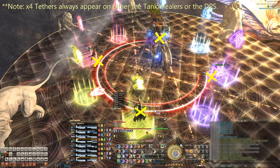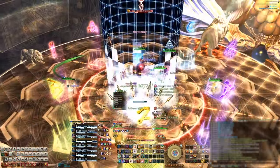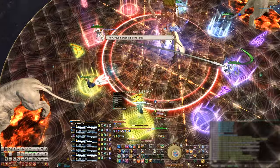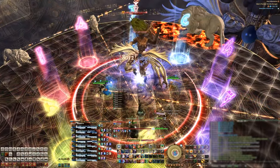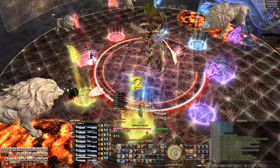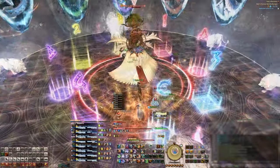You'll want to dodge Rapturous Reach first and then go to your tether position. You'll want to create this pattern with your tethers — the folks with the tether must stand on the corner of their markers. Fire breaths will go off, and now pop your anti-knockbacks. Come back to the middle for a quick set of heals, and then get back to your marker corner. The second fire breath will go off, and now is the time to dodge the AOE configuration you got from her Stock cast earlier. Then go back to your marker spot on the corner and take the third Lions breath. Rapturous Reach will then come out one last time, so dodge that accordingly, and you're all finished with this mechanic.